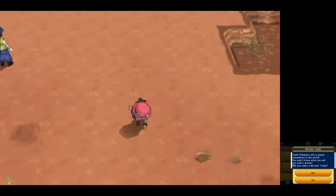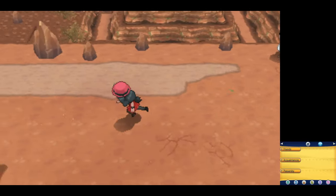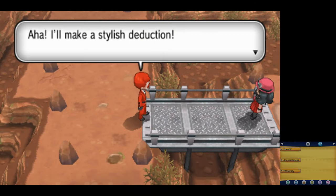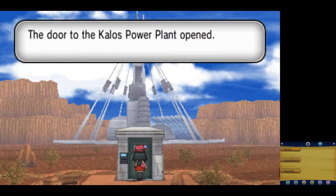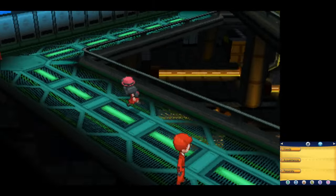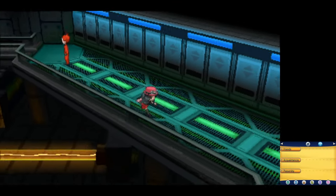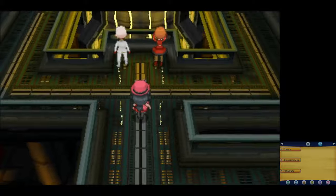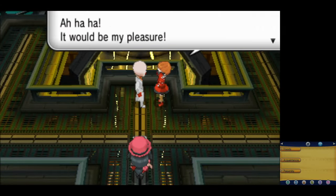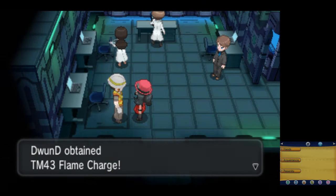Before heading to Lumiose City where our fifth gym battle is, we have to do some more boring plotline stuff with Team Flare and the Kalos Power Plant. The Manectrics and Houndooms on the grunts' teams aren't a problem just yet, and during all of this training, we do level up to learn Flamethrower, which will replace Mystical Fire and will come in handy against the next gym leader, Clemont. There's also a TM we can pick up — TM43 Flame Charge — which would replicate our strategy against Grant used earlier in the run.